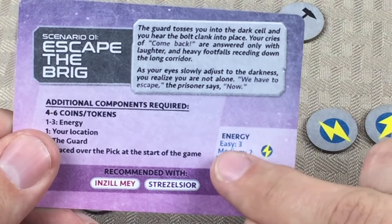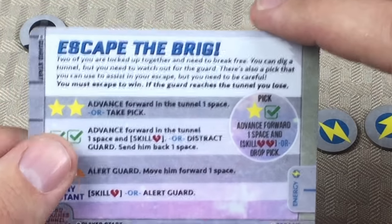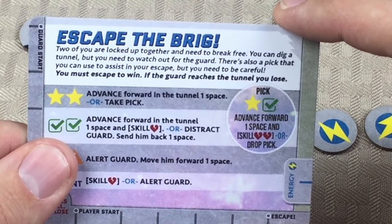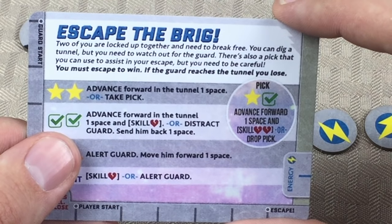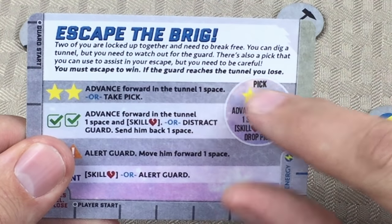I'm going to be playing this on regular difficulty, which means that I have two energies. And if we flip the scenario over, there's just a little bit more explanation here. It says: two of you are locked up together and need to break free. You can dig a tunnel, but you need to watch out for the guard. There's also a pick that you can use to assist in your escape. But you need to be careful — you must escape to win.